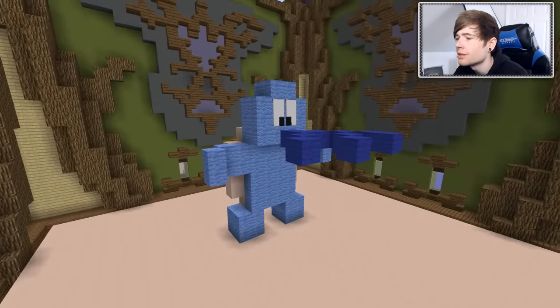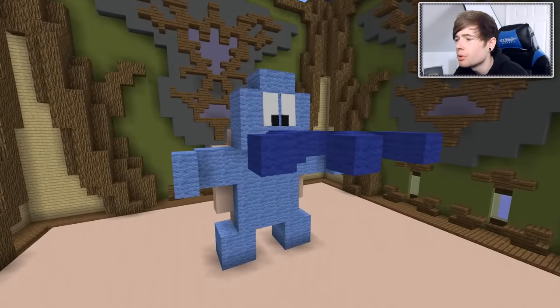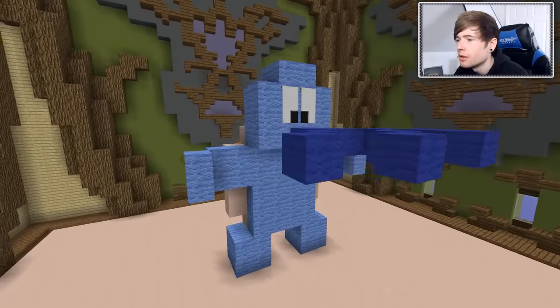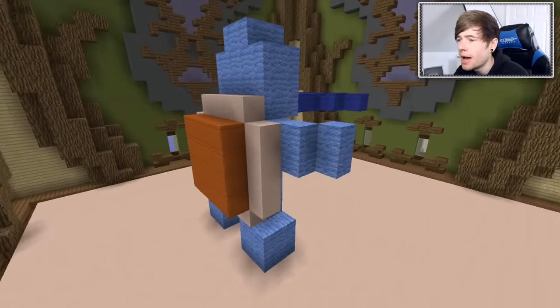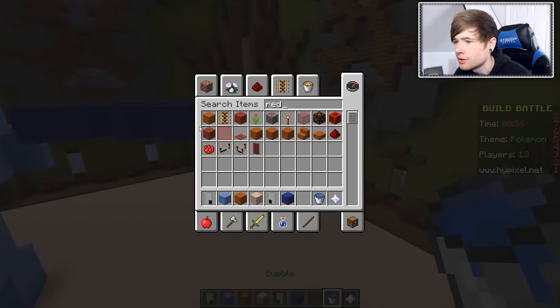Look at this — we've got our Squirtle ready to go. This is our little buddy boy Squirtle in our Pokemon. I'm actually really liking this. I think the back is the best. That's Squirtle for you. Let's do a quick Pokeball, shall we? See if we can do a quick one.